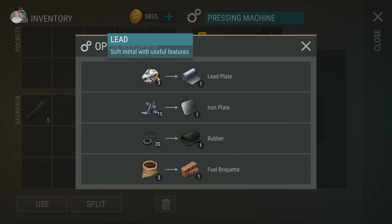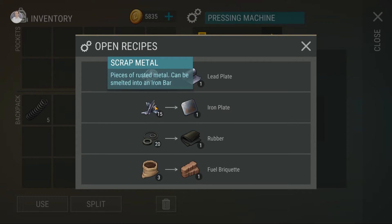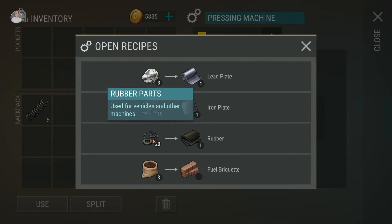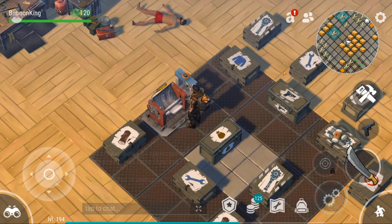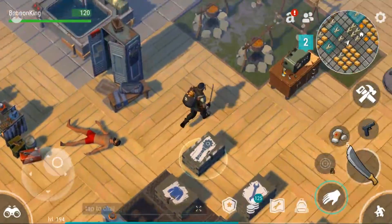So if we can find lead somewhere — I don't know where — we can make steel plates. We can press scrap metal into iron plates. Here is 20 rubbers for one rubber part, which is alright. And if we get peat we can make fuel briquettes — fuel briquettes burn much, much longer and are much more fuel efficient than charcoal, but charcoal is just so much easier to make in a campfire.